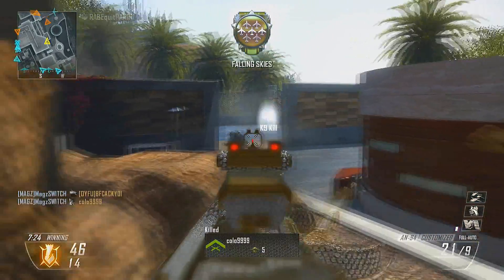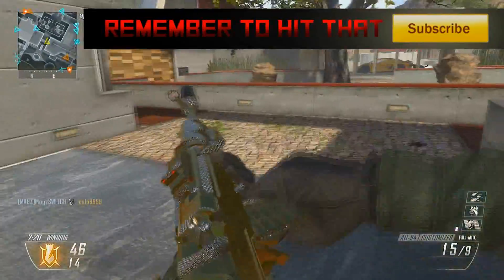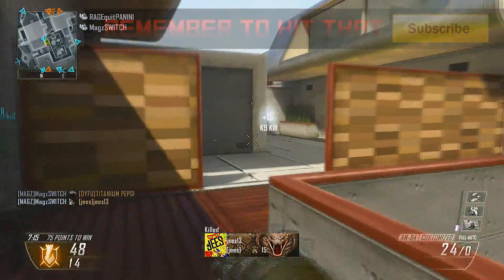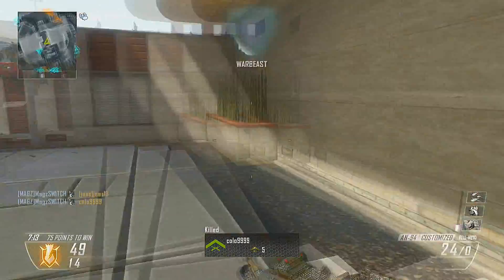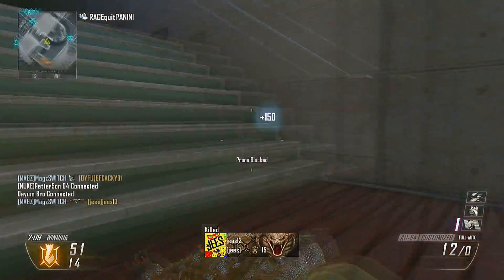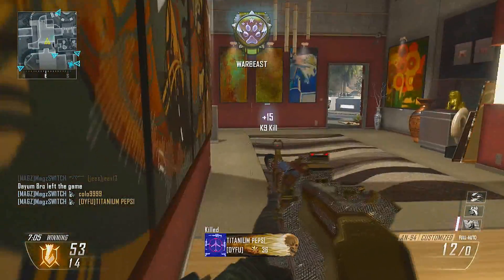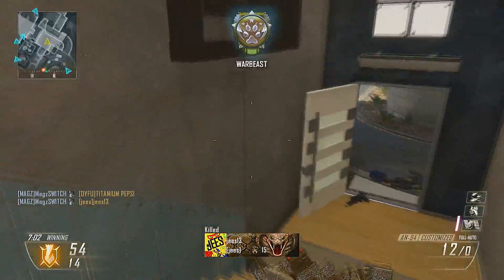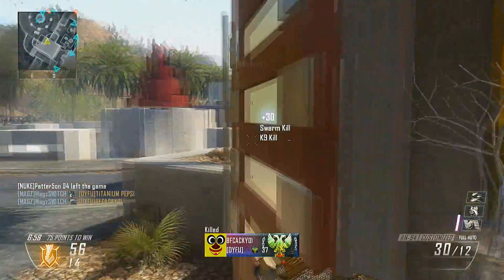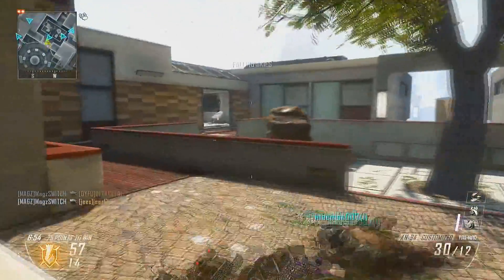This is pretty funny because they're all just trying to hide in that building to kill my dogs, but then my swarm just comes in and annihilates them. So this is a pretty good gameplay, and I do die once which was really annoying. My VSAT runs out and they all seem to be camping in the garage at the back, so I didn't want to push in too hard because if they were just camping I wasn't going to kill them.